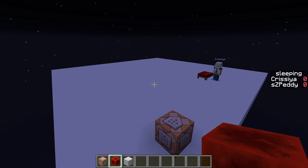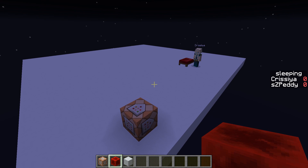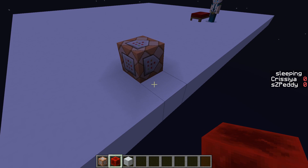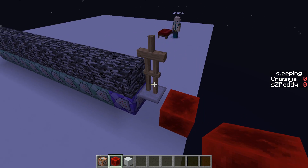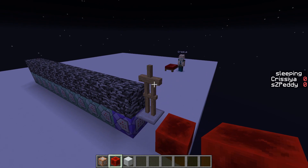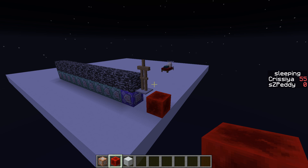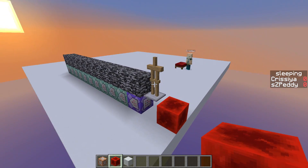Now I want to quickly explain how this is working. What you can see on the sidebar is the objective we are using for tracking if somebody is sleeping. I modified this command a little bit so we can see what is going on. You can see that we are using an armor stand — this armor stand is needed because we need to find the spot where spawn is. If Chrysia is now sleeping, you can see that the sleeping scoreboard is going up and when it reaches 100 it will start to skip the night. And then you can see that a snow golem is spawned.